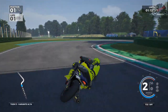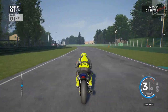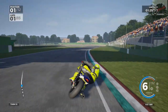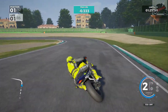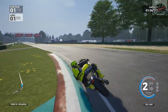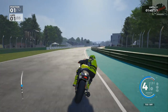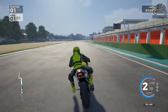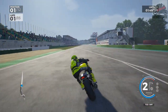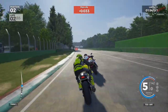On the brakes for the chicane. Wheelie on the exit. They've caught me up a little bit. On the grass a little bit there. Down the hill on the brakes for the left. That was fine but I can hear the other bike behind, so we haven't really pulled away. Yep, they're still there. On the brakes for the final chicane. Gone in a bit too hot. That wasn't a good exit. We're side by side. We've lost the lead. And across the line — lap two of three.